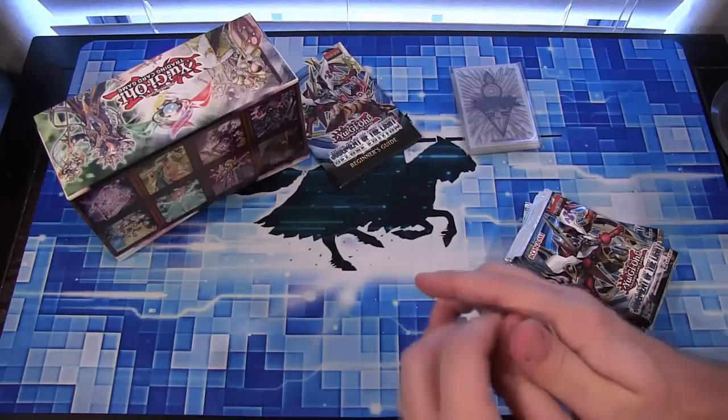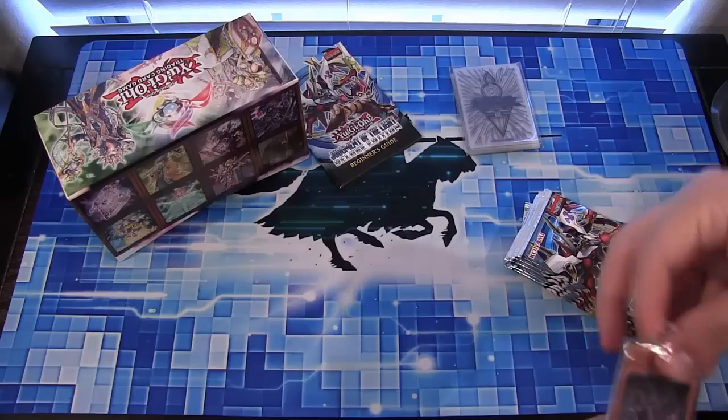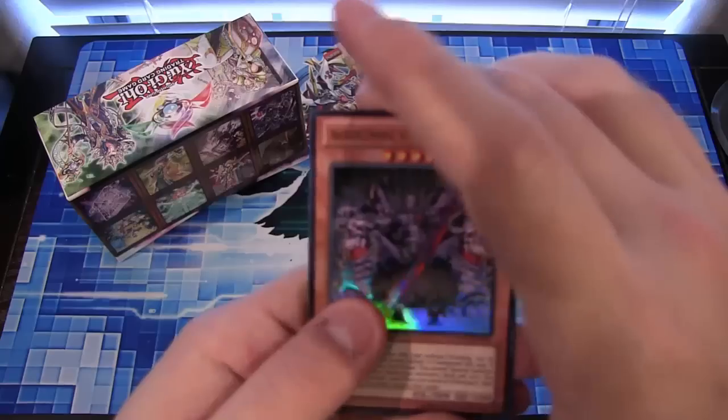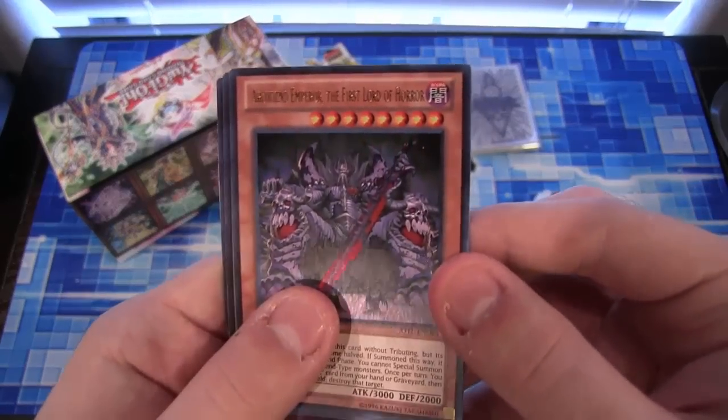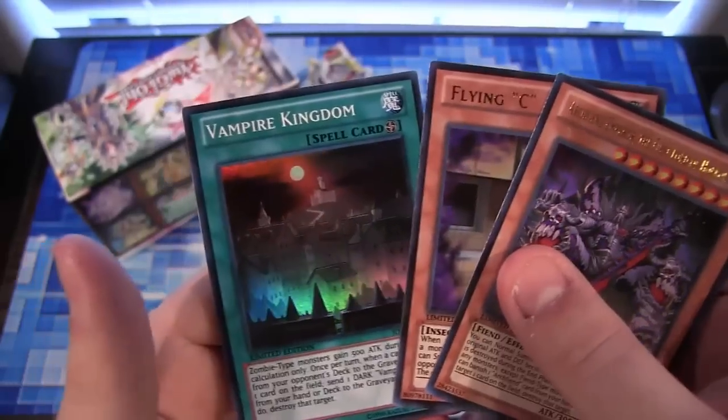Let's go with the promo first. You get a promo pack and then you get like a sneak preview of a card that's in the pack that's after this, but of course not much sneak preview nowadays. So we have Archie Emperor, a Flying Sea, and Vampire Kingdom.